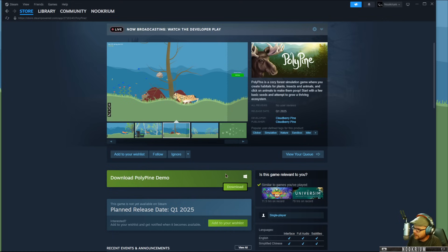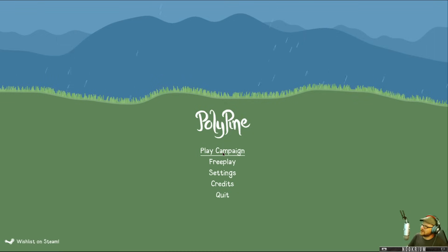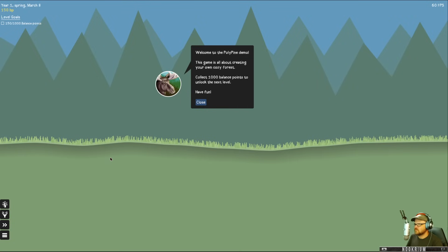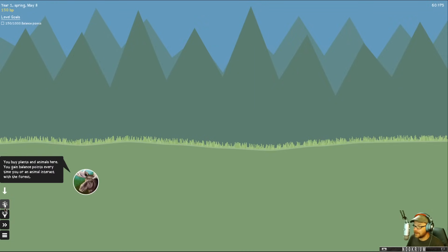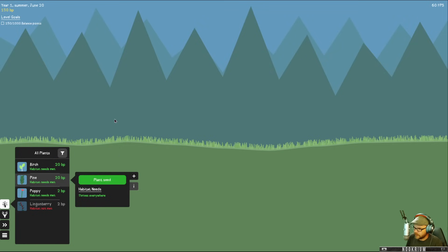It's in demo form at the moment, coming out early next year by Cloudberry Pine, so let's try it out, see what we can do. Welcome to Polypine — it's about creating your own cozy forest. Collect a thousand balance points — right here we have 150 right now — to unlock the next level. So we buy trees, we buy animals, and we'll see what these things do. For instance, we have a pine tree, it costs 20 points.